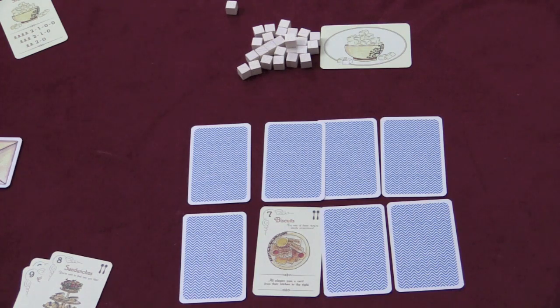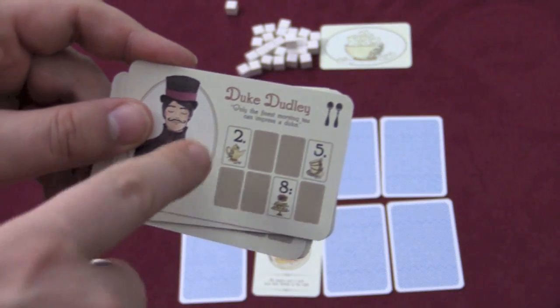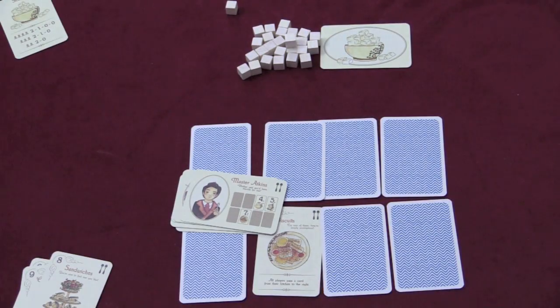After the round is over, someone will end the round — they need at least four face up cards and play an eleven card. There's also a special round where each person gets a special visitor card, and if you happen to have specific cards face up, you'll get extra spoons for them. First person to seven cubes — or you can change the amount of cubes for a longer or shorter game — is the winner.